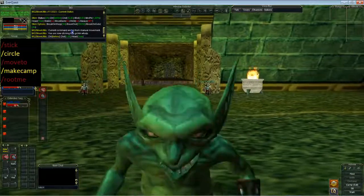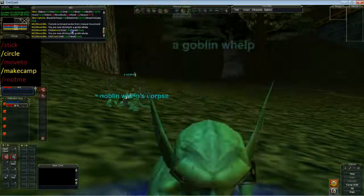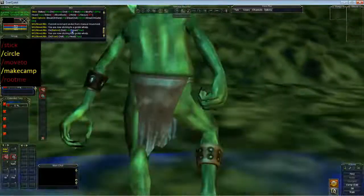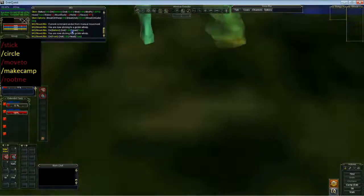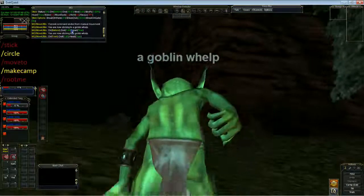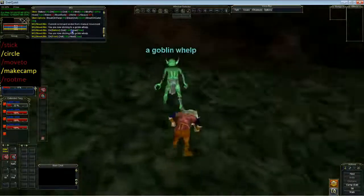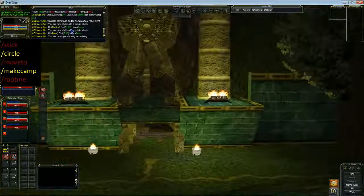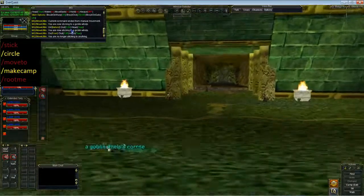Let's do stick front 5 and this will stay in front of him at all times. Now he's running away — not sure how stick handles this on front. Looks like it's doing okay. And we've got aggro — we've got a nice train of goblins. Let's break the stick and run to the guards because my level 2 gnome can't handle this many goblins.